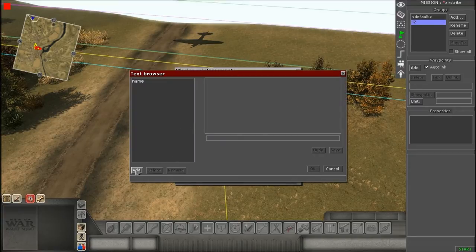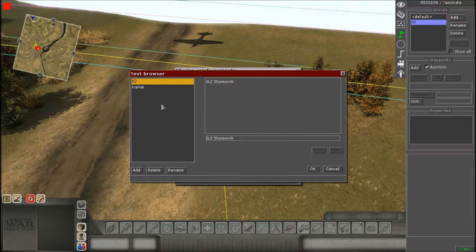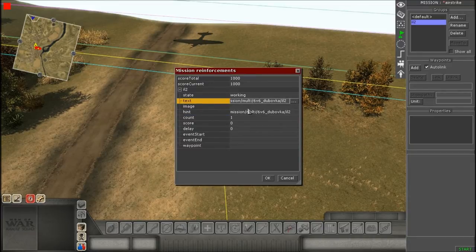For the Text field, expand the box to open the text browser, hit Add at the bottom left, give it a name, and type something in the text editor — I'm going to type IL-2 Sturmovik. The text is the name of the unit that appears above the image. For Hint, expand the box and select the same entry you just created. The hint is what appears in a small black box when you move your cursor over the aircraft icon.